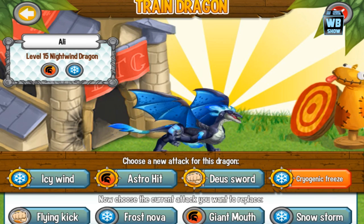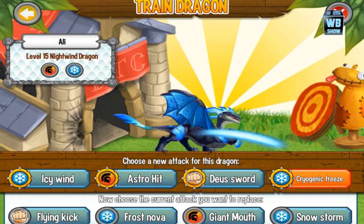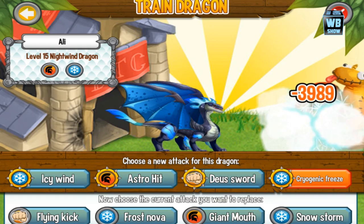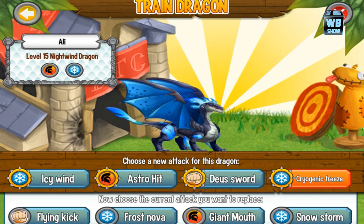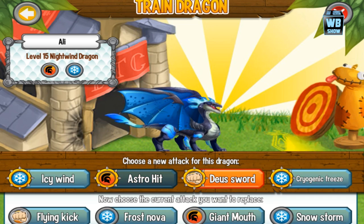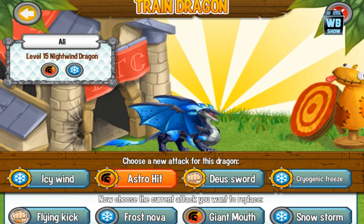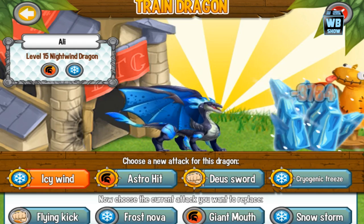Flying Kick, Frost Nova — I've actually never seen Frost Nova before — Giant Mouth, and Snow Storm. Those two I've never seen: Frost Nova and Snow Storm. We're going to check those out, but first I'm going to tap on these buttons so you can see the attacks. Astro Hit and Icy Wind — all right.